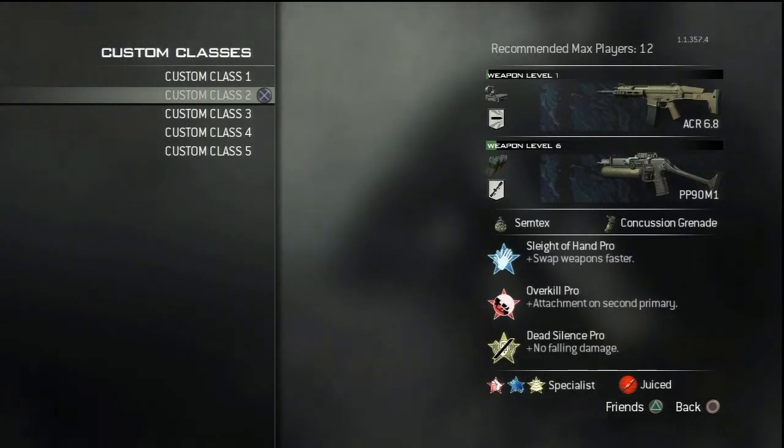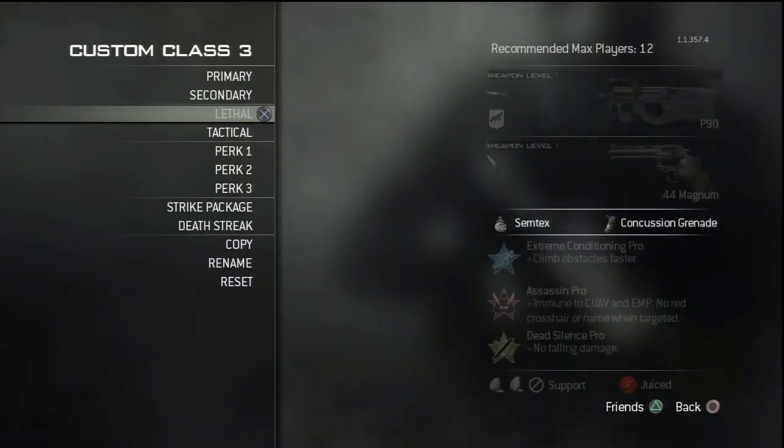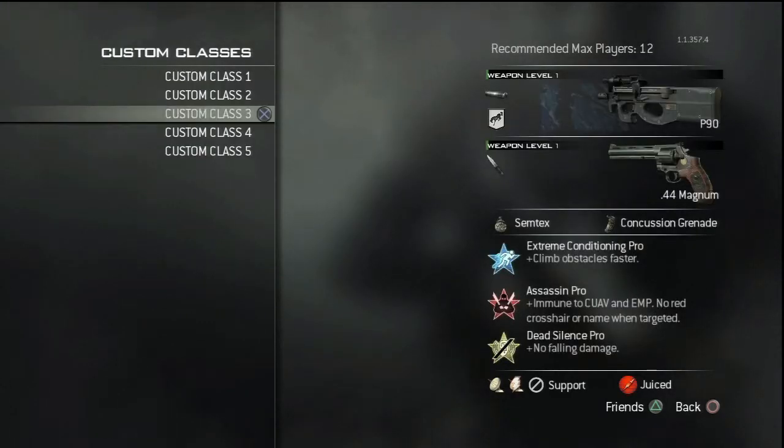Next class is your 'get somewhere fast without being noticed' class. Basically: Extreme Conditioning, P90, Assassin Pro, and Dead Silence. For the strike package on this class I suggest running Support — put up UAV and Counter UAV and just keep providing those for your team. You just want to keep capturing flags, killing everyone you see, and keep providing your team with UAVs and Counter UAVs.